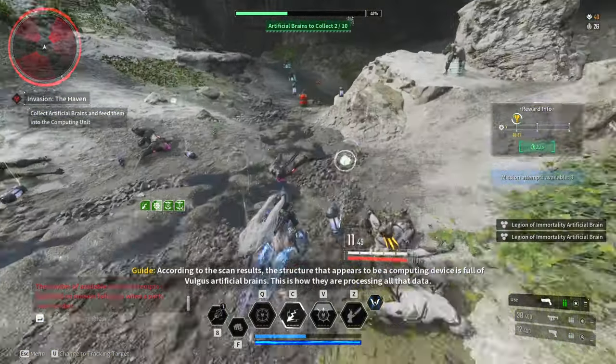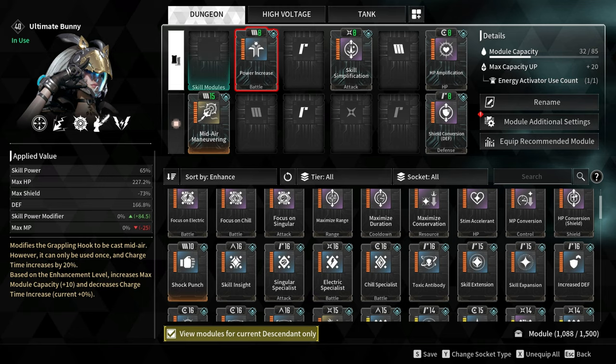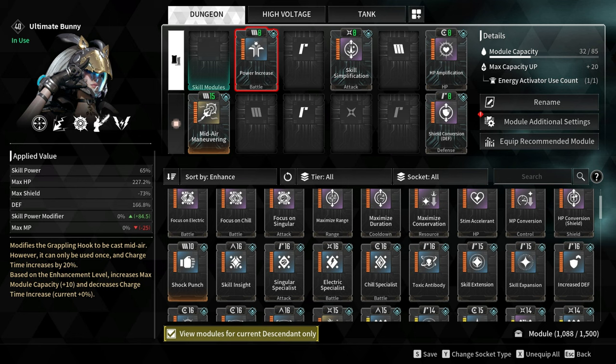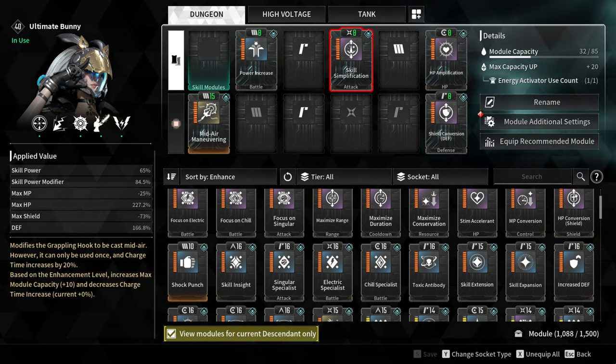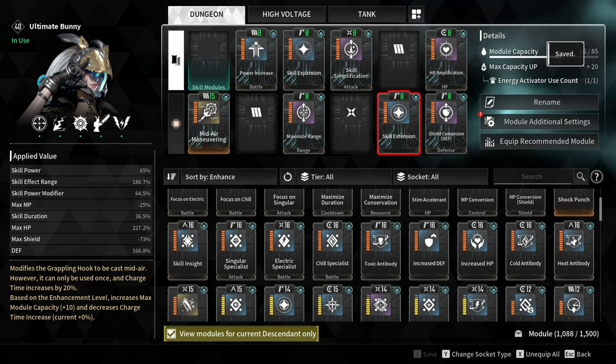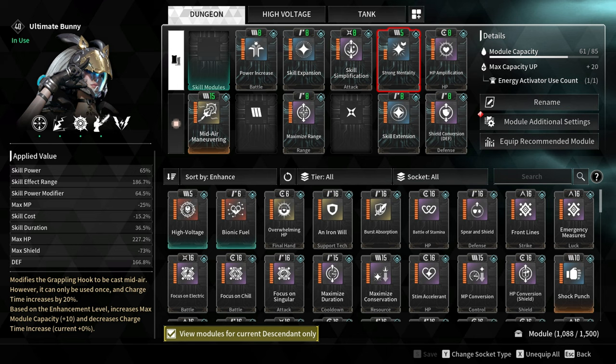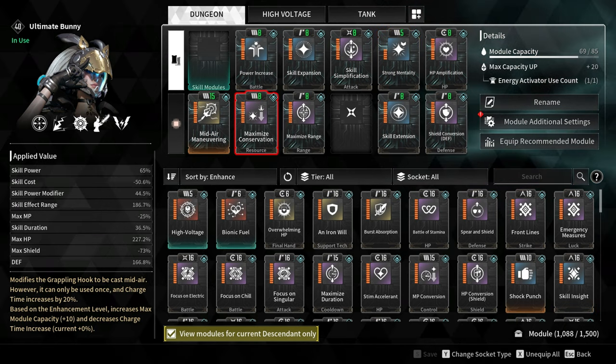These two are more than enough to survive endgame content like invasion missions and special operations. To increase the damage of Lightning Emission, I used Power Increase and Skill Simplification. To increase the range of Lightning Emission, I added Skill Expansion and Maximize Range, increasing the range by 186%. I also added Skill Extension, extending the duration of Lightning Emission from 20 seconds to 27 seconds. To reduce the Speed of Light MP cost, I added Strong Mentality and Maximize Conservation, which reduces skill cost by 50%.